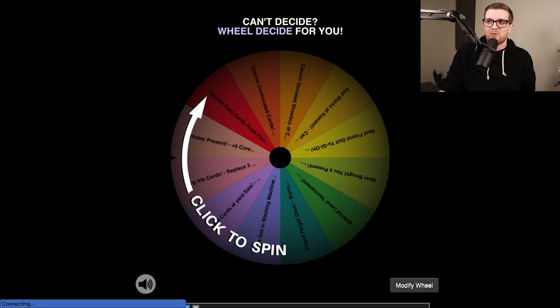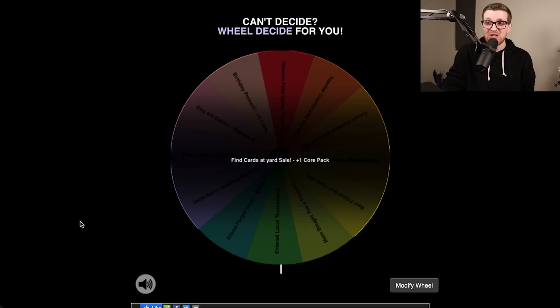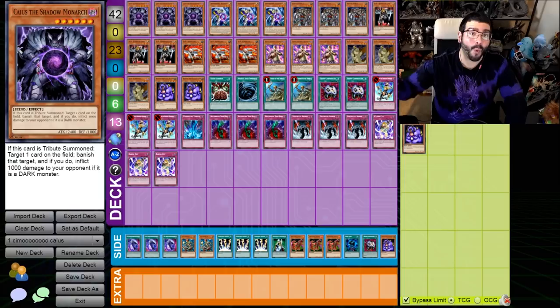So now we have to go ahead and spin the wheel of random events to see what is going to happen to us in today's episode. Anything can happen — we've actually been having a pretty okay streak of wheel spins, so let's hope that we keep it that way. We found some cards at a yard sale, but it's only one core booster pack.